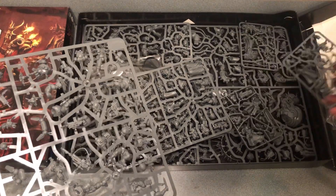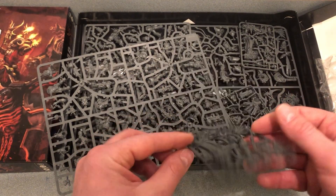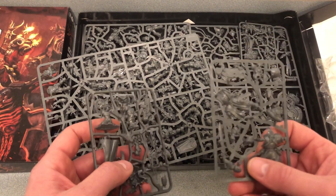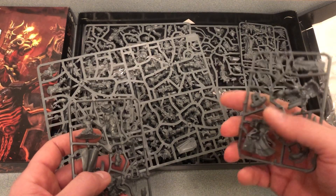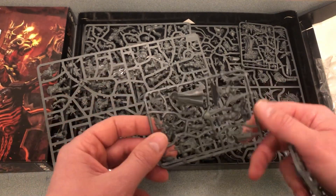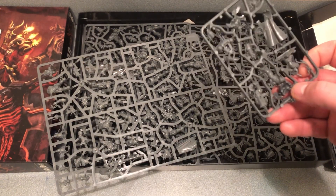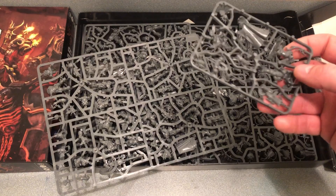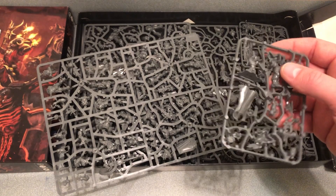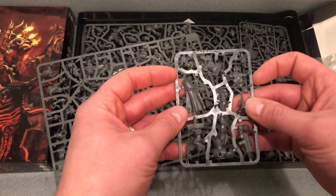We've got the Captain, who is a little expensive. I kept two boxes so I at least looked at the rules on one of them. The Librarian isn't too expensive, and if you're going to use a lot of guys with Phobos armor, I think they're usable. The Captain I kind of think I have a use for in my Imperial Fist army, mostly with the Vanguard detachment.